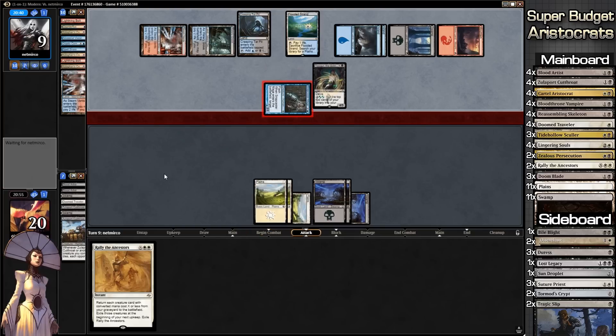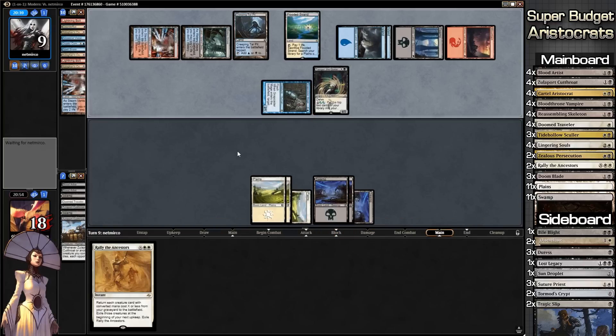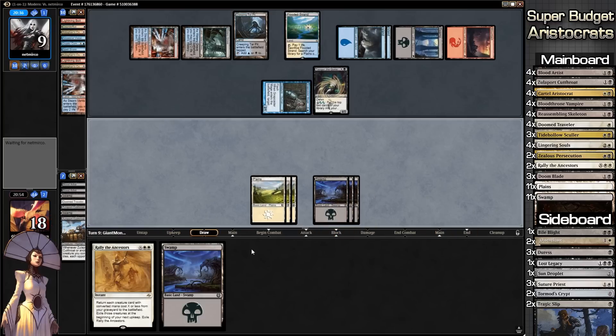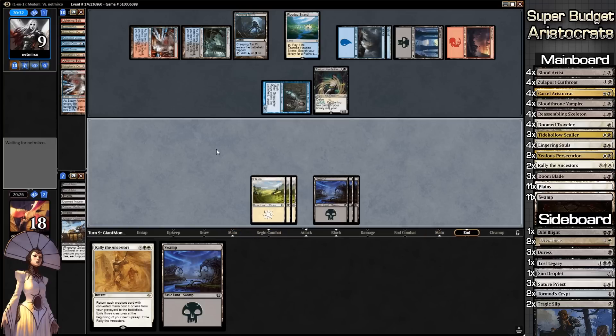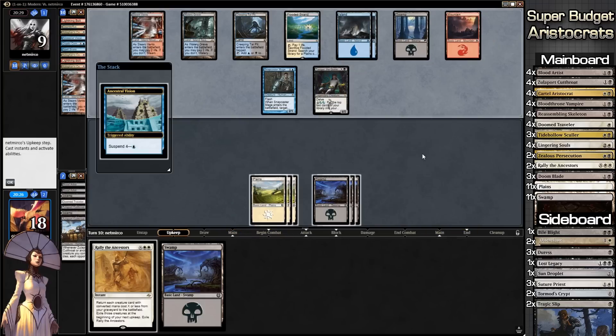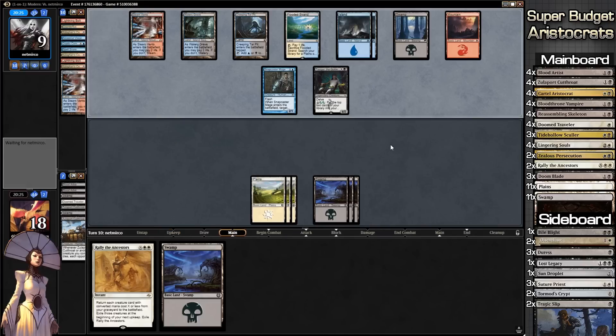Our opponent swings in with Snapcaster Mage — we have no blocks so we ship to our turn. What we could do on our opponent's turn if he swings in is Rally the Ancestors and block all of them, but our opponent could just assign all damage to one creature, which doesn't give us the win we need. We really need a Sacrifice Engine — that's the sole thing we need right now, because our opponent is slowly whittling us down very quickly.